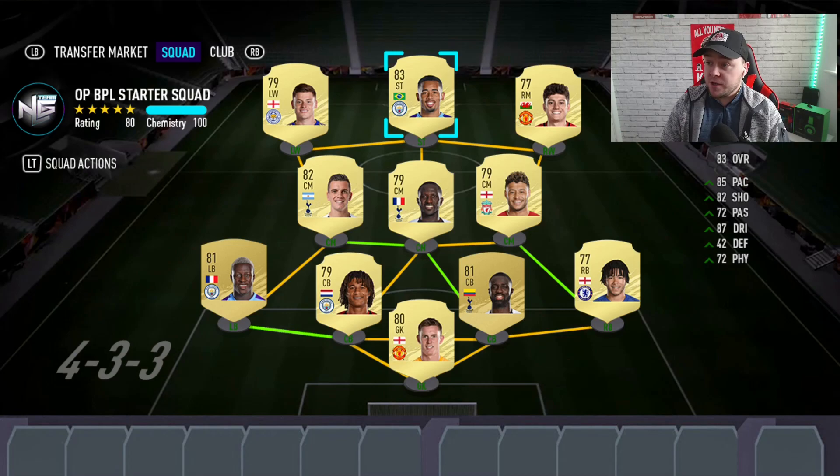Left center mid is Lo Celso — a really good card especially for the starter team. You could use him in many teams; he's Argentinian so he links with a lot of players. For the front three, we've got Daniel James on the right wing. Pace is going to matter a lot this year — right wings, left wings, full backs crossing and playing through balls into strikers. He's got good dribbling and really good pace, so I think he'll be really good.